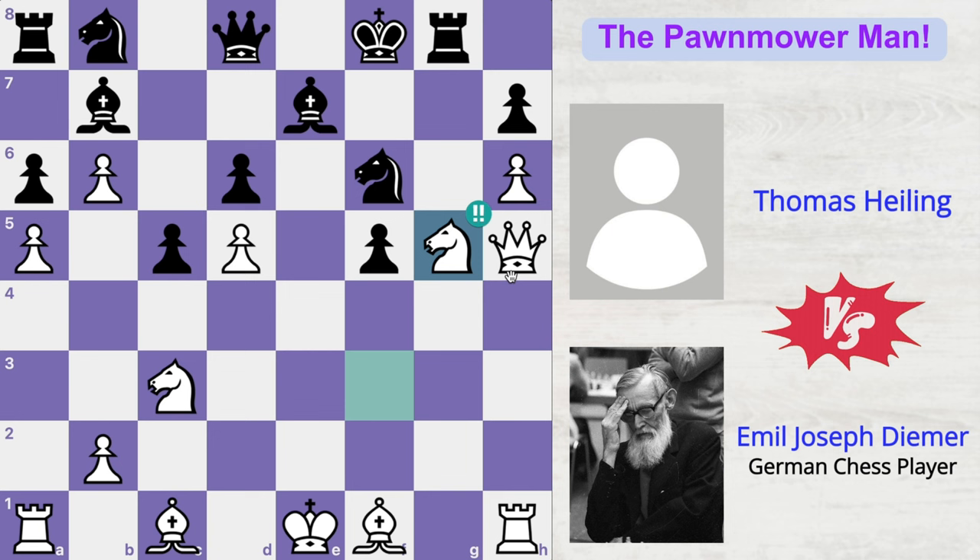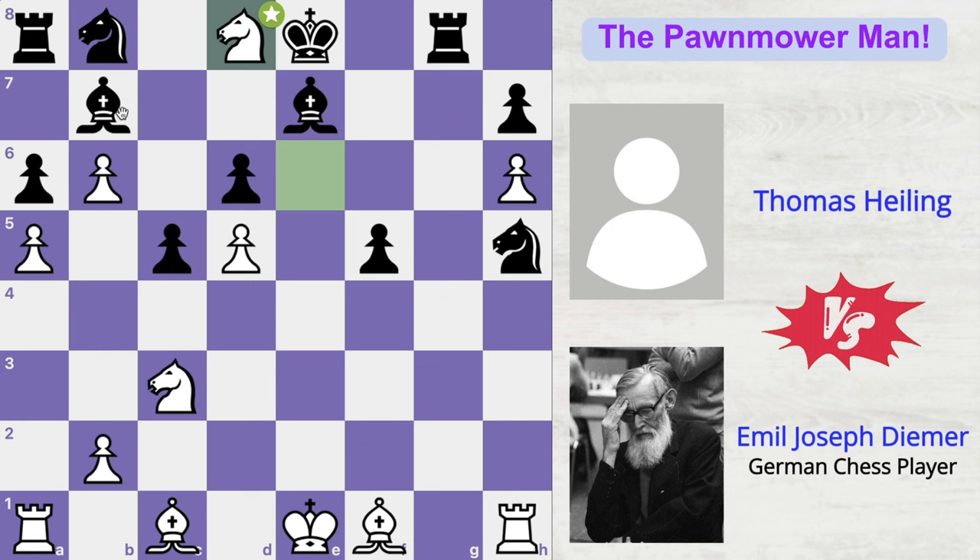Thomas didn't do his calculations well and fell for the trap. So he played knight takes queen, and Deemer responded with knight to e6 check, forking the black king and the queen. King moved to e8, and now knight takes queen, attacking the undefended bishop.